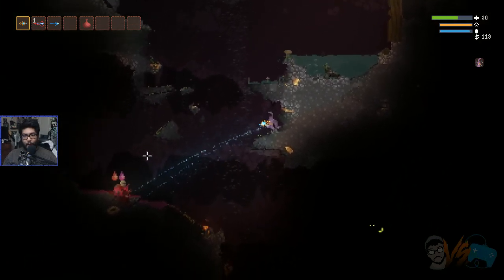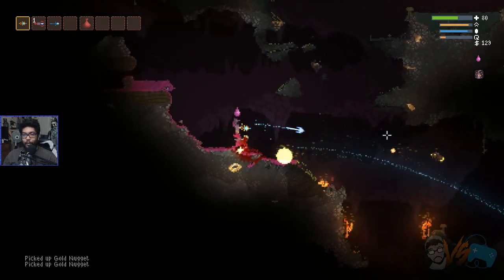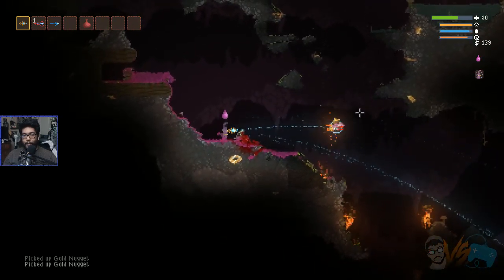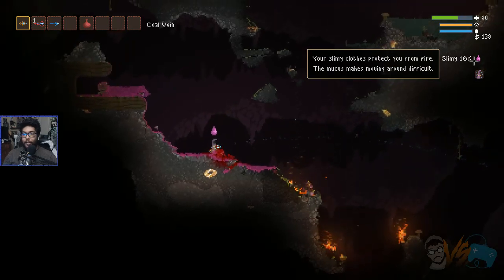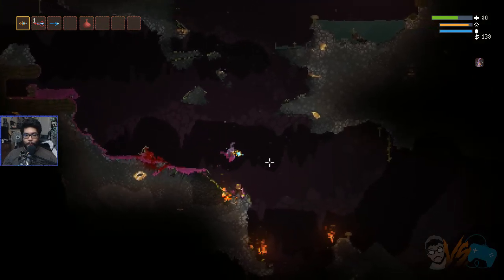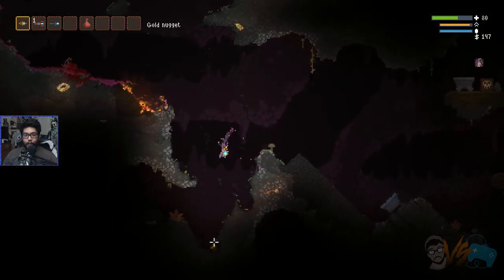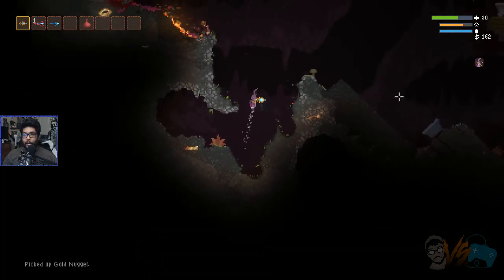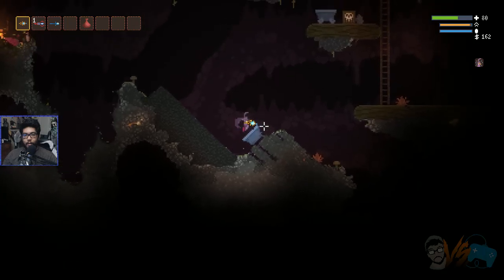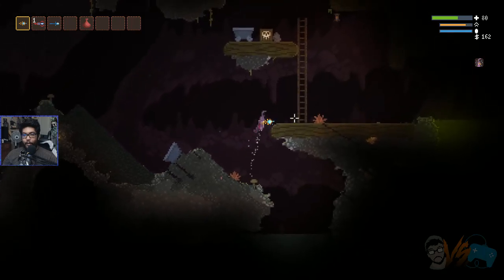Oh my god. What is happening, dude? I landed in a new liquid. What is this? Your slimy clothes protect you from fire — mucus makes you slippery, I guess. Where's that gold? There's a big gold right here! I got 162. Is that a mine cart? Can I go in it? Weird stuff.